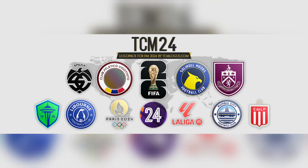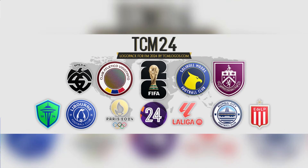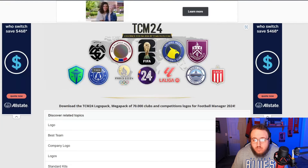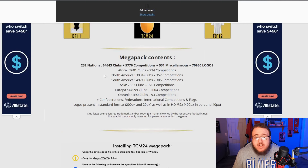The first one is logos — we're going to go with TCM Logos, which are the ones I personally prefer. As we can see here, they are all exactly what you'd expect from legitimate logos. This is a megapack, so it includes a boatload of different logos within this one pack — clubs, national teams, competitions, all that good stuff.